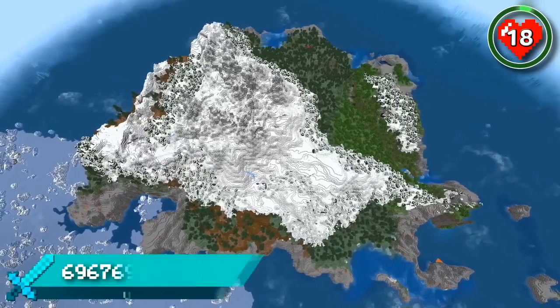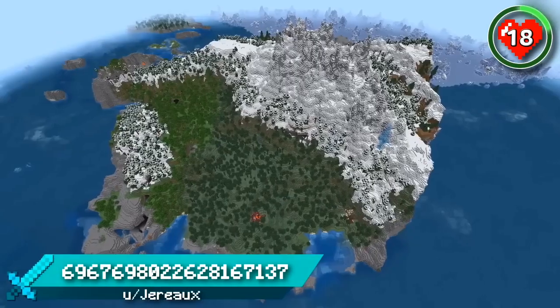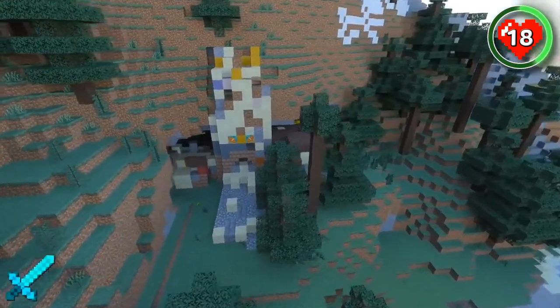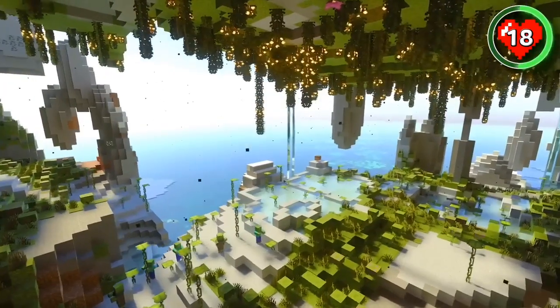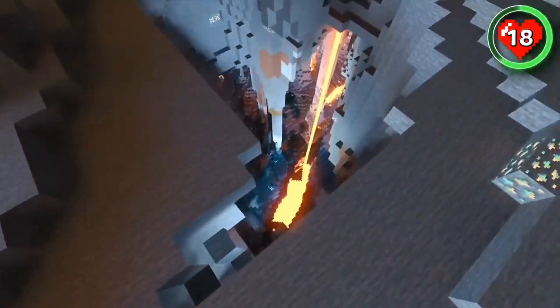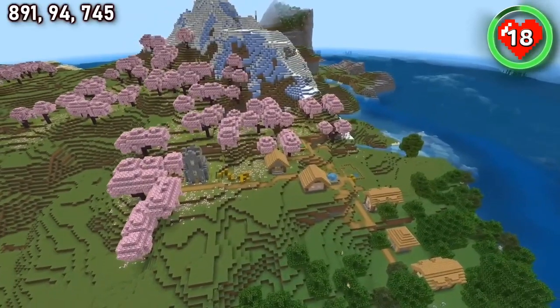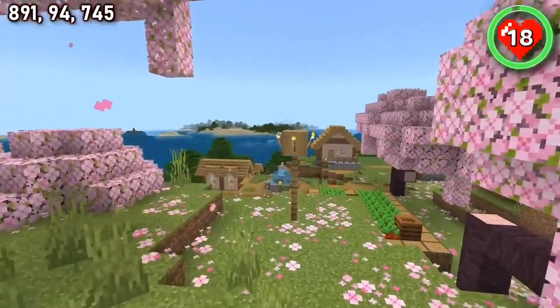Try spawning on this huge mountain island which has plenty of features to keep you busy before you sail off and explore the mainland. There's some exposed trail ruins and a large lush cliff face cave that leads you all the way down to a deep dark ravine. Head towards the mainland and you can find a cherry mountain village right by the coast.